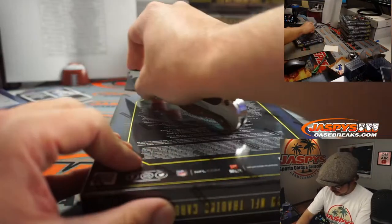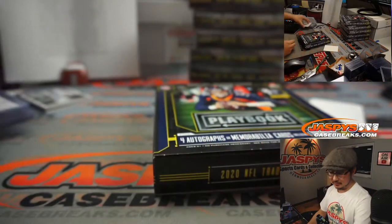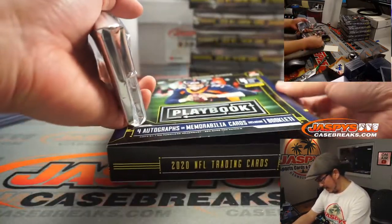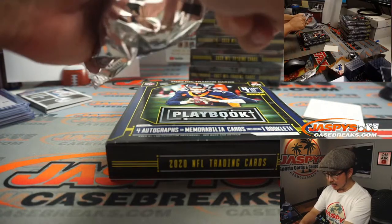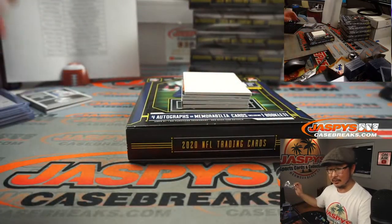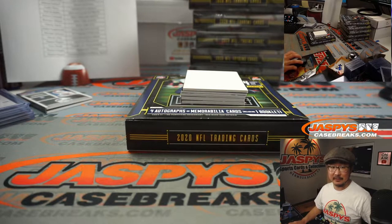Panini needs to take a page out of the Topps book and start printing the teams right there too. Nice box. The other inner case is in the store right now at JaspysCaseBreaks.com — go and get it. When I started this break I did not see any fillers. So you can still get your teams straight out. JaspysCaseBreaks.com — 10 teams left, no fillers.